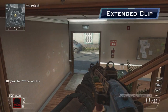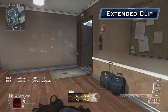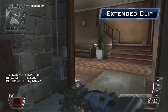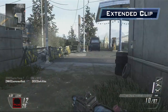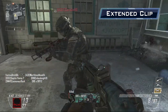Extended Clip, unlocked at level 8, will give you 11 shells in your magazine versus 8. Also, it will give you 33 shells to start with instead of your normal 24. However, as long as I kept the R870 topped up after a few rounds, running out of ammunition was seldom an issue. Extended Clip can be a good fit for those who don't want to run scavenger but don't also want to worry about running out of ammunition when on higher killstreaks.